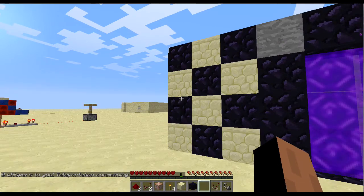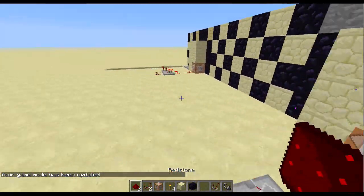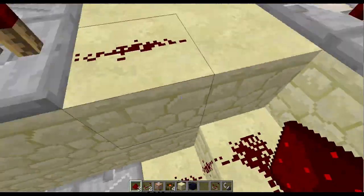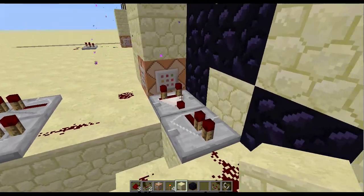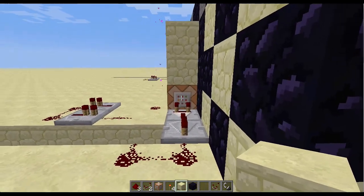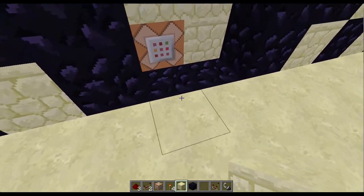Let's get into the details. Going back into Creative and turning the portals off. What this is doing: this has a command to testfor the nearest player in a radius of two. Basically it's looking for the nearest player that is two blocks away. The player has to be right here or right here inside the portal.